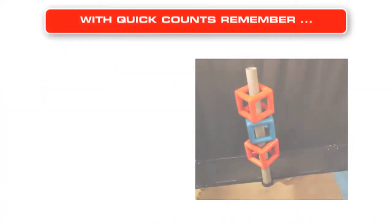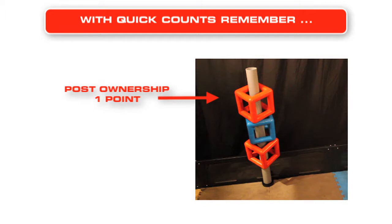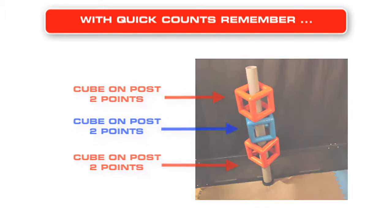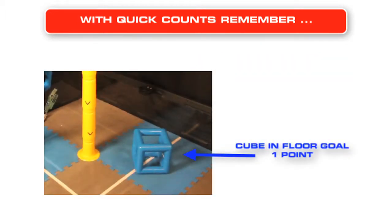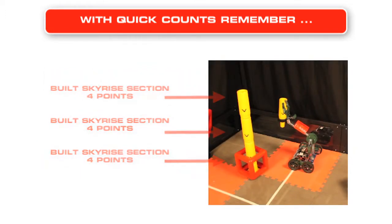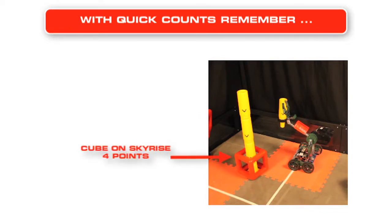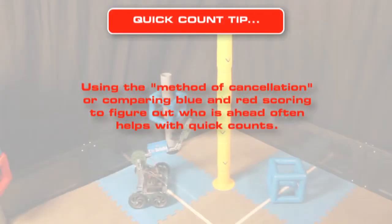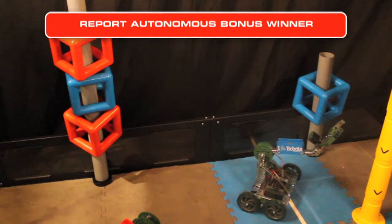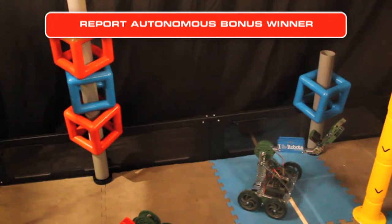When doing quick counts in Skyrise, don't forget post ownership along with cubes scored on posts. Also remember the floor goals along with skyrise sections and cubes on skyrises. A quick tip: you can use the method of cancellation or comparative score between blue and red to figure out who's ahead. Once you've determined the autonomous winner, let the scorekeeper know who won the autonomous bonus so the match can be resumed.